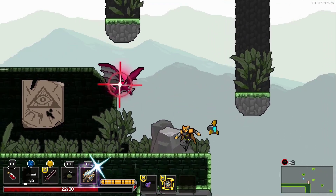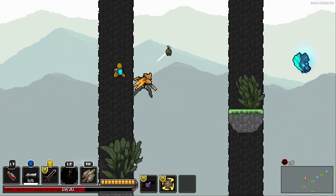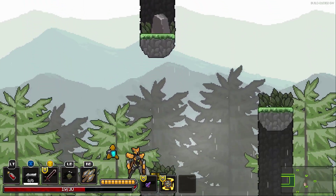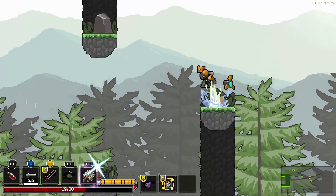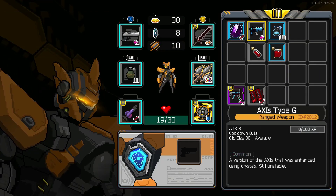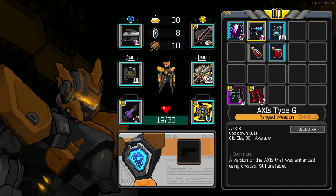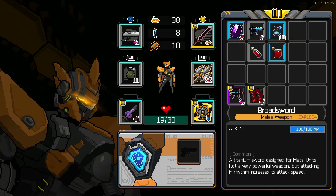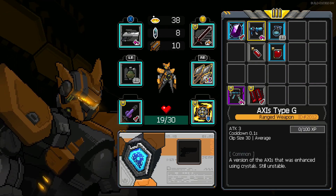I actually got hit — ouch. Be very careful. Get the money — I can't lose that money! Let's check out that gun compared to mine. Those with a sense of peace increases the size and range of attacks by 40%. That's missile type — the version of the axis enhanced using crystals, still unstable. Attack 3, attack 45 — although it does rapid fire. I guess I'll keep what I have.